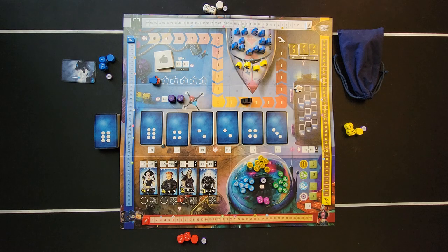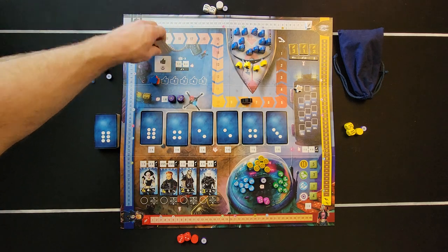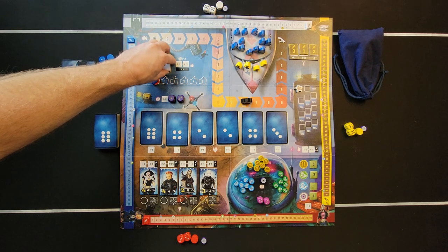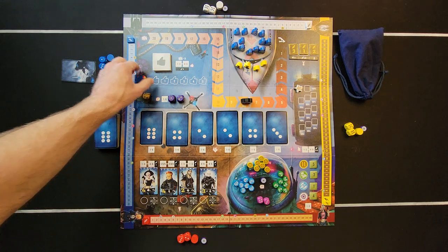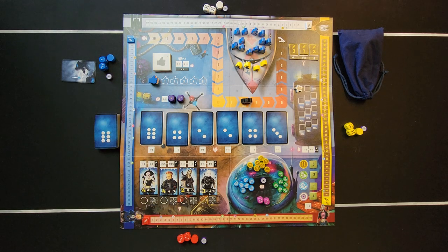Shuffle your bonus tiles and stack them in their designated spot. Then each player takes their thumbs-up token and puts it in the designated spot — the one with no numbers. Everyone puts their thumbs-up right there.